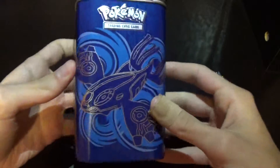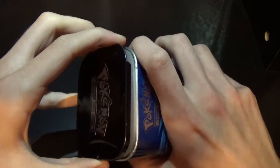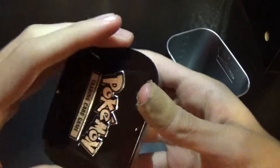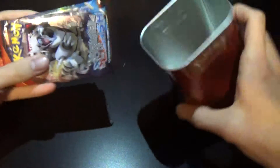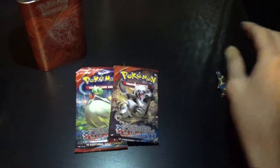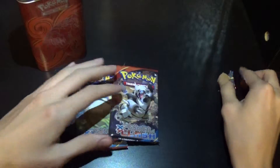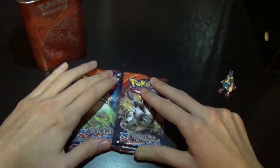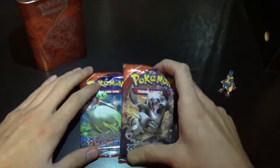This one comes with Kyogre and Groudon, both in their primal forms. I did the Gengar Lucario one on the channel a while ago. These are nice little things that you can use to hold your decks in them, and I kind of like them. I'm going to try and collect some. We'll see if I'm able to get the older ones, because I know there were two other ones that came out a while ago — the card shop had them but we never really bought them. And now the card shop is elsewhere. So we get two Primal Clash packs with this one, so let's just get right into it.